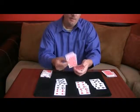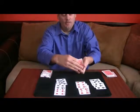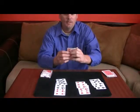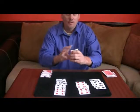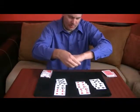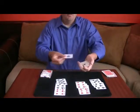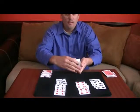Now I'm going to show you something better than that. I'll take the kings here and show you something better. If you give them a little snap like that, I can actually change it — it changes to something better than that. 4 aces! There's 1, there's 2, there's 3, there's 4 aces. Now that's pretty good.